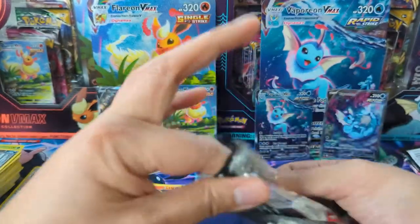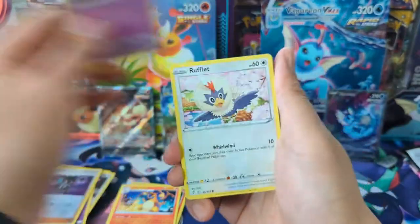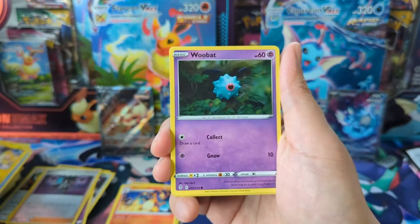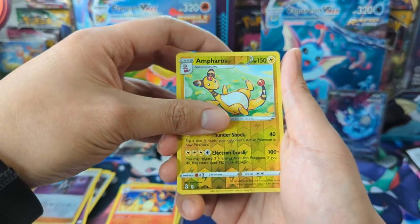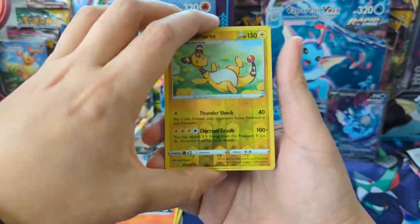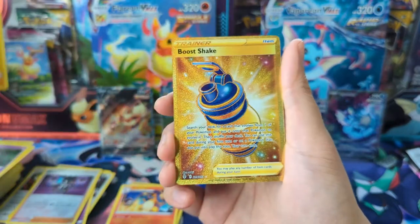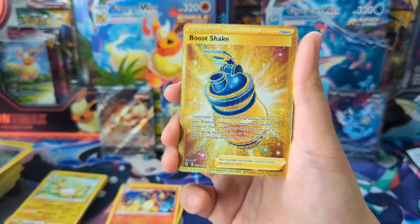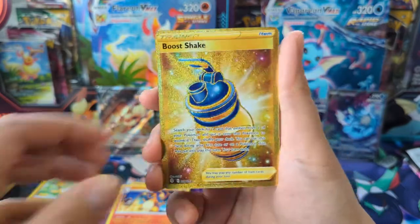Once again I appreciate the support and allow me to open this on your behalf. Here we go — Rufflet, Lotad, Emolga the best, and Falinks... and oh, is that a gold? It is a gold card! So last pack — Ty always comes through in the end. It is a Boo shake! We got a secret rare in one of these boxes and it is a water bottle — there you go!